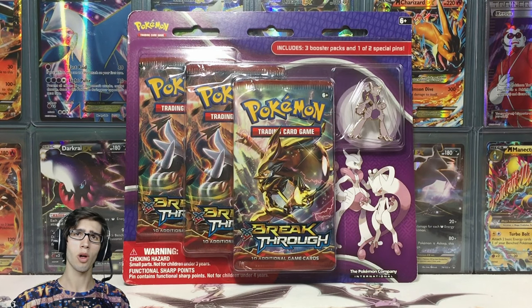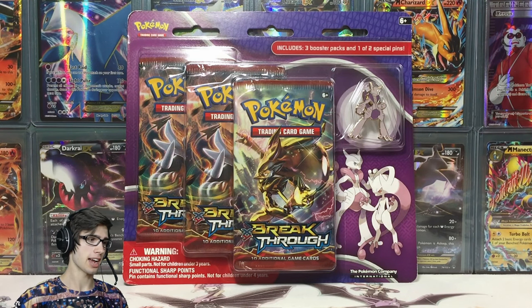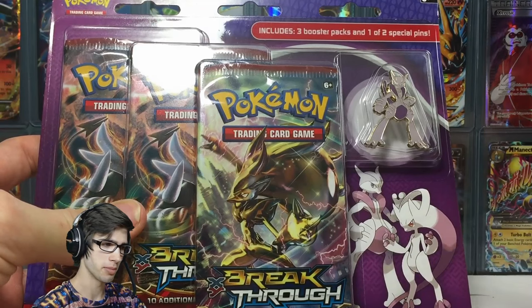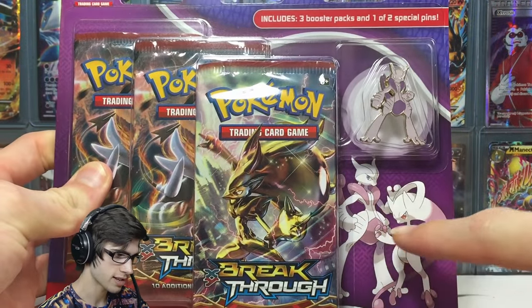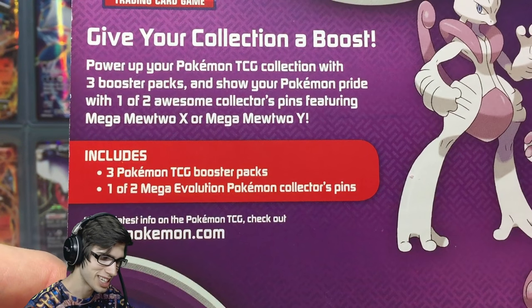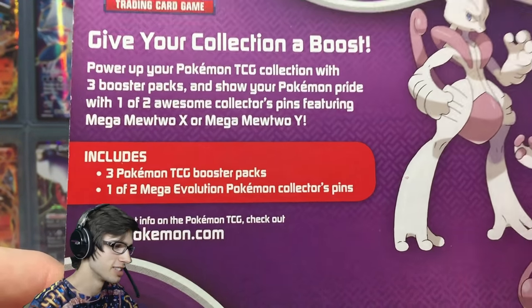What's cracking YouTube, my name is Brody and welcome to another Pokemon Trading Card Game opening. Today we're back with a Mega Mewtwo Breakthrough pin blister pack. Like other blister packs, it's a duo pin blister. On the back it says: power up your Pokemon TCG collection with three booster packs and show your Pokemon pride with one of two collect pins featuring Mega Mewtwo X or Mega Mewtwo Y.